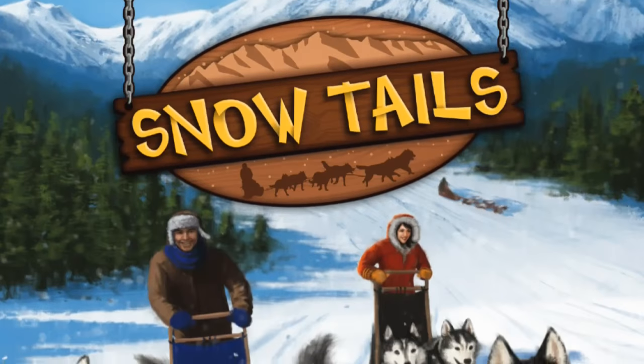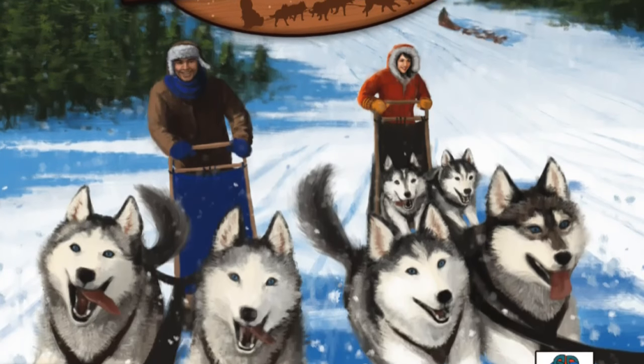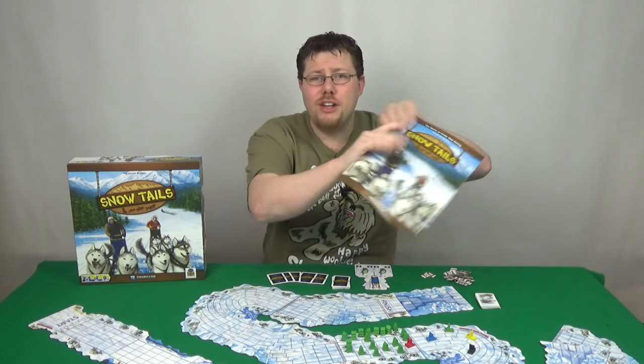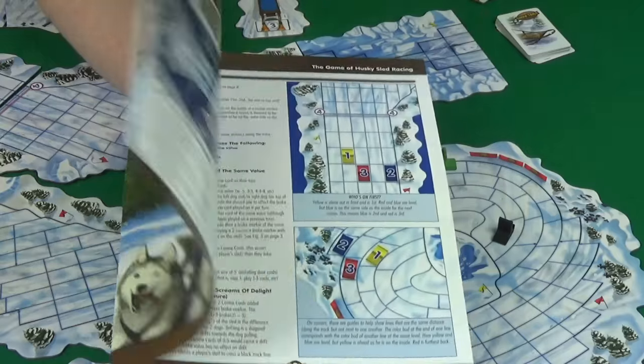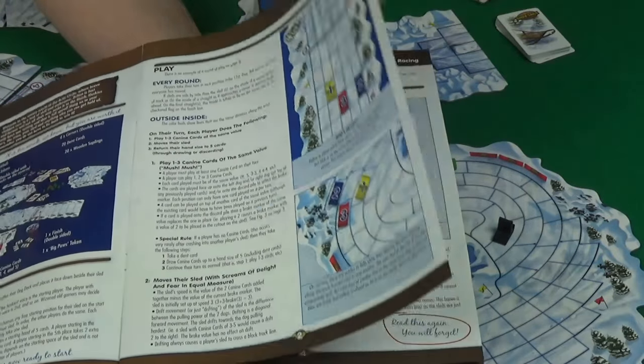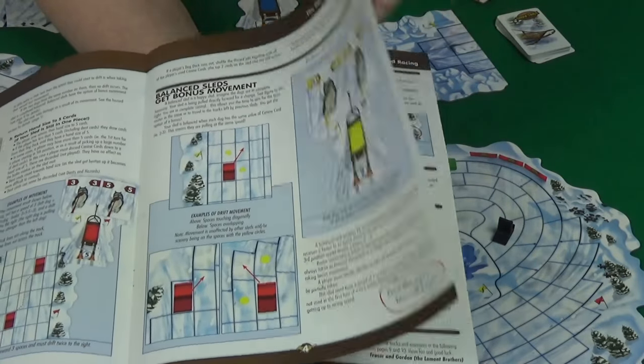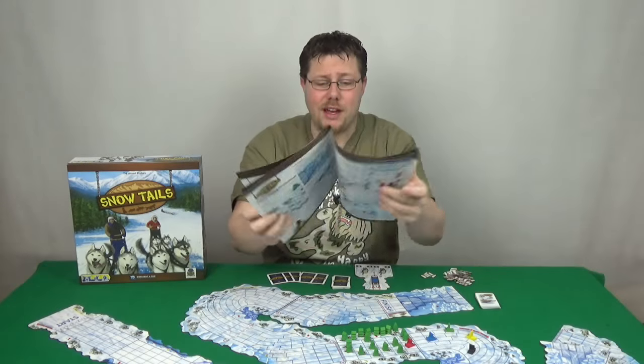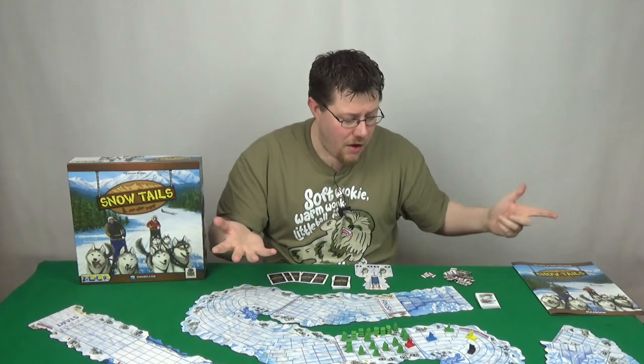Just look at the cover — it's got these cute husky dogs on it. How can you say no to that? You just can't. And even then, you look inside the rule book and it's this perfectly laid out, really clear and easy to understand, filled with diagrams explaining everything. Perfect.